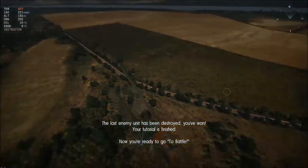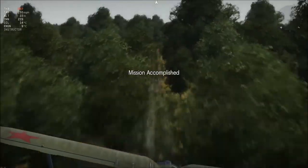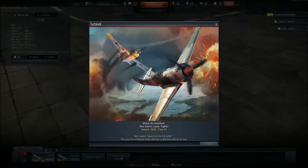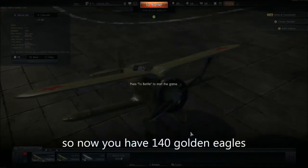Now you are ready for a real battle. There's a tiny number one tutorial that you have to do. So that's really it — you get 100 Golden Eagles, which gives you 140 Golden Eagles total if you had 48 to start off with.